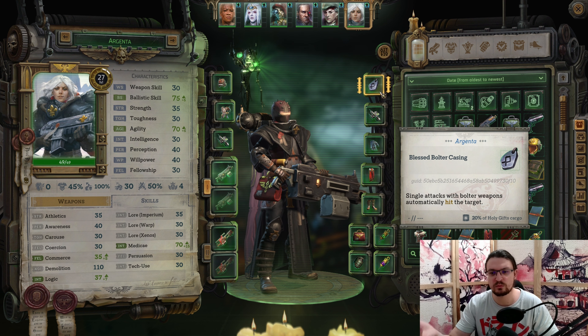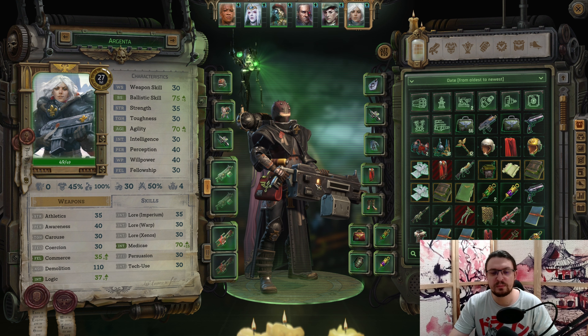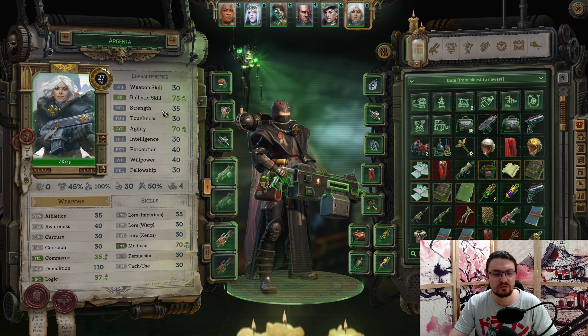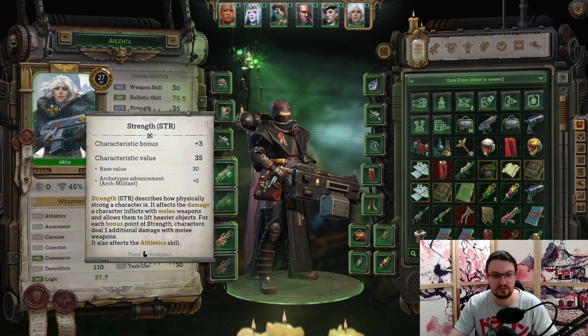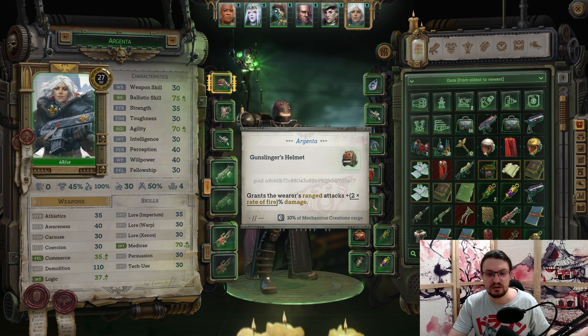Also relatively early in Act 2 you can acquire the Blast Bolter Casing. This will make sure your bolter weapon shots always hit the target if it's a single attack. To equip those items, you are going to need the Strength requirement of 35. So you need to put one ability score improvement into Strength — otherwise you won't be able to equip those even with Heavy Weapon Proficiency. The Gunslinger Helmet, acquired very early on, increases your damage substantially because of our high fire rate.